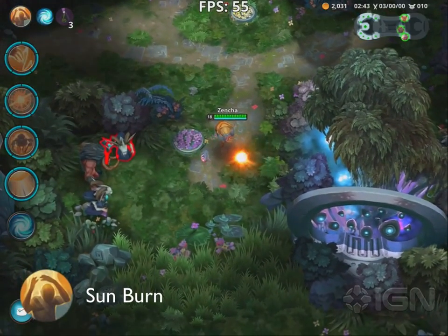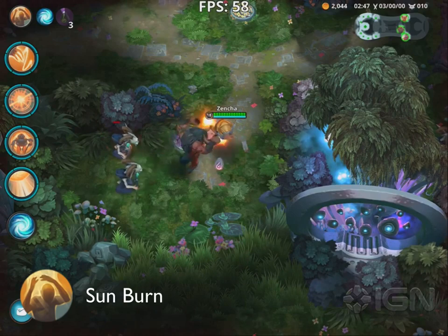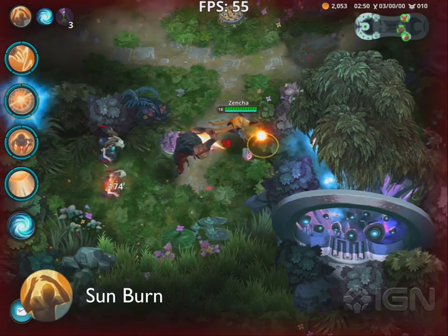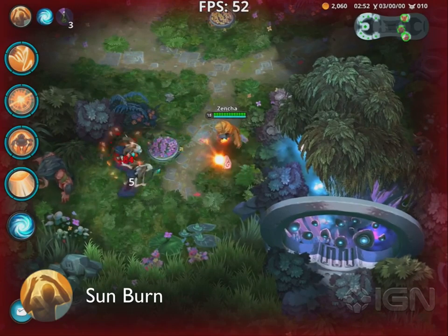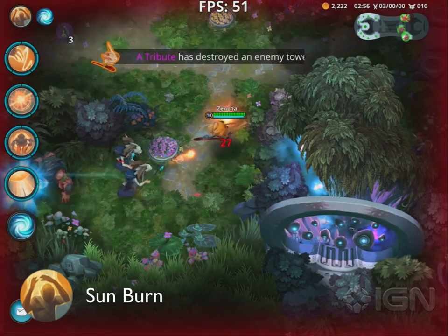First up is Dim's passive ability, Sunburn. Sunburn applies a damage over time debuff whenever he hits an enemy with a spell. This debuff burns for a few seconds, dealing percentage-based damage to the opponent. This is powerful against bulky targets with lots of health.